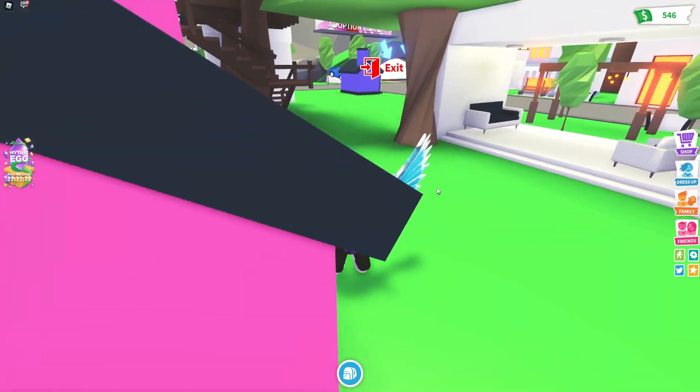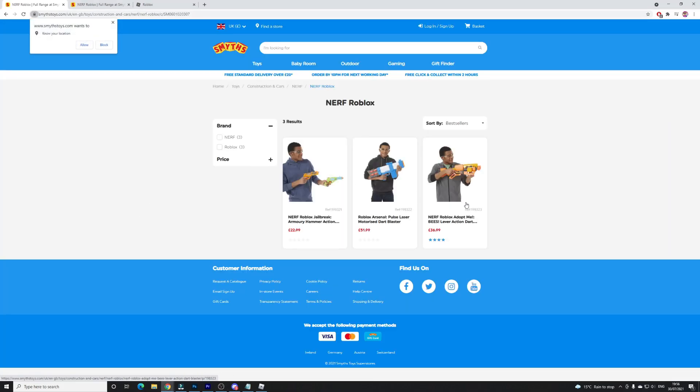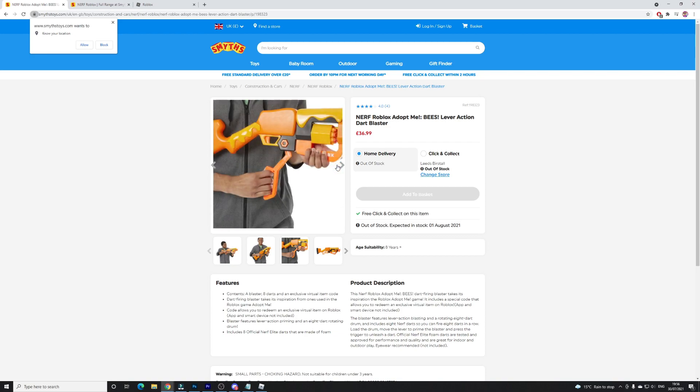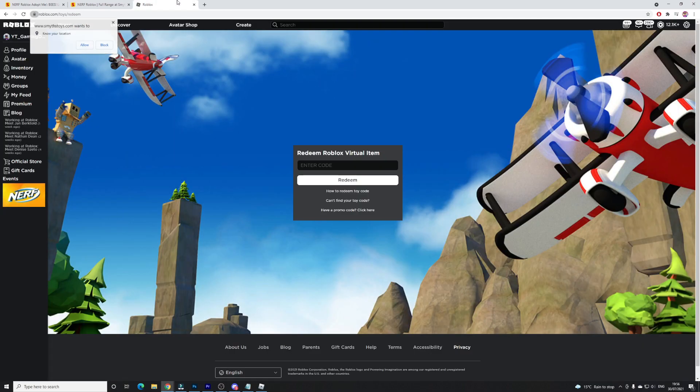Anyway, let's get into this video. To get the Nerf item, you need to actually buy a physical Nerf gun. You'll need to go to any nearby toy shop or store that sells Nerf guns. For example, there are some Adopt Me Bees Dart Blasters available. You have to physically buy one, and when it arrives or when you buy it from the store, you'll be given a toy code. Once you have this code, all you need to do is enter it into Roblox, and you'll get the Bees Blaster in the Nerf event.